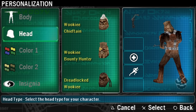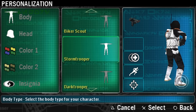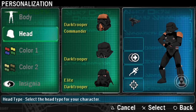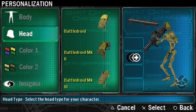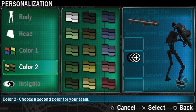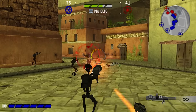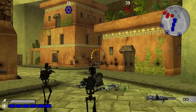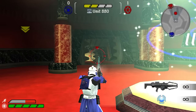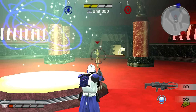Besides gameplay customization, you can also personalize your soldier's appearance. Each faction has a handful of body types which grants a few heads to pick from, and you can choose colors which also seem to determine the look of your teammates. None of this affects gameplay - only the equipment determines your stats - so Wookiees aren't tougher than Bothans. I do think the droids being so twiggy and tiny makes them harder to shoot, but that was the case for the previous games.